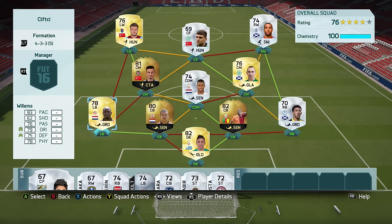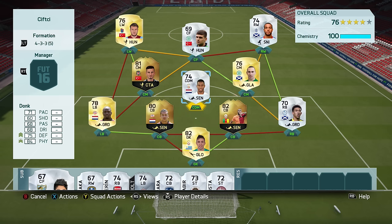The defense is pretty solid. We've got Muslera in goal, then two in-forms: Bruma and Sherju. Right back is Palmer, left back is four-star skiller Willems, and at CD we have the TOTY version of Ryan Duncan, who now plays for Galatasaray and gets a perfect link to Sifji, which is pretty awesome.